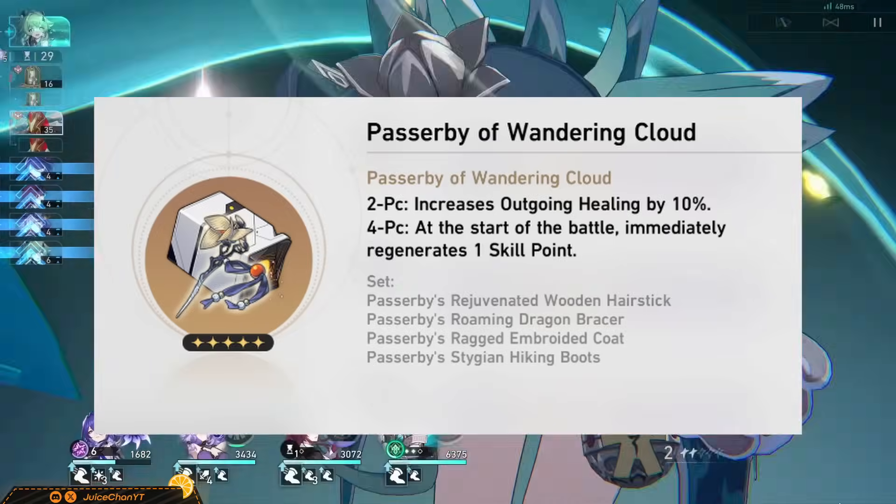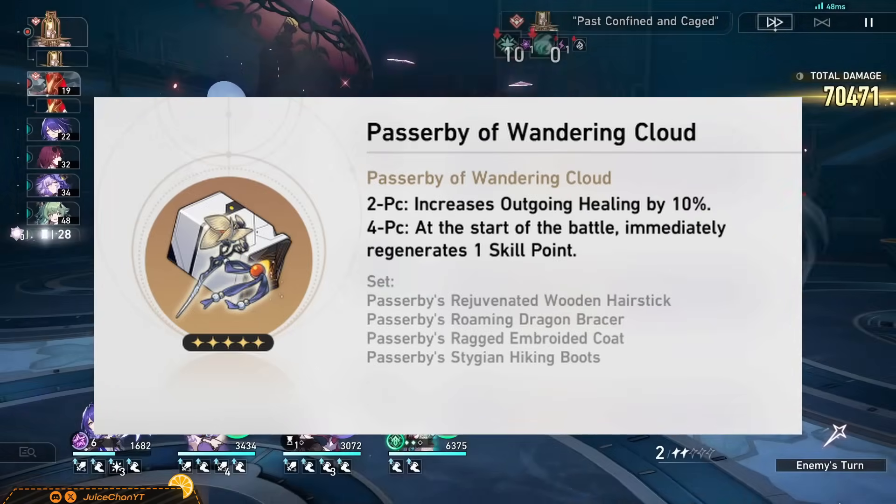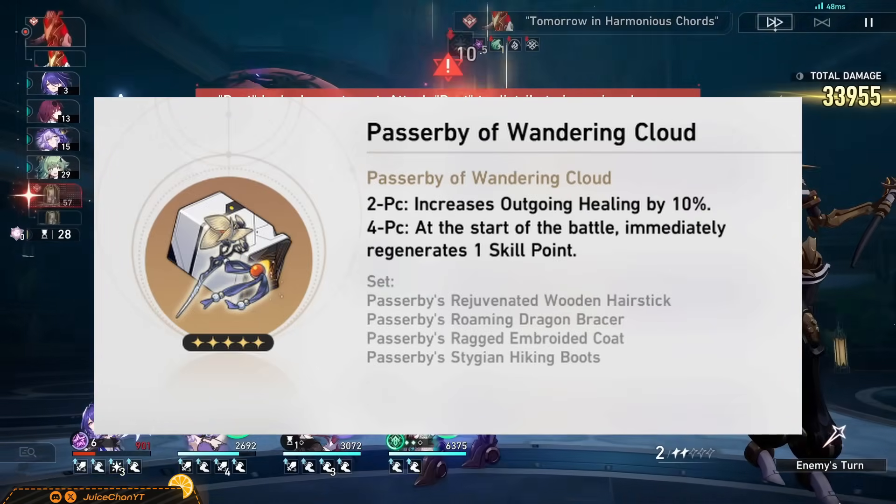This is also the biggest flaw of this set, which is why I honestly far prefer 4-piece Hackerspace, but the scenarios mentioned are valid use cases for the 4-piece. It's also relevant if you're trying to set up a team with E0, S0, Brawnya.